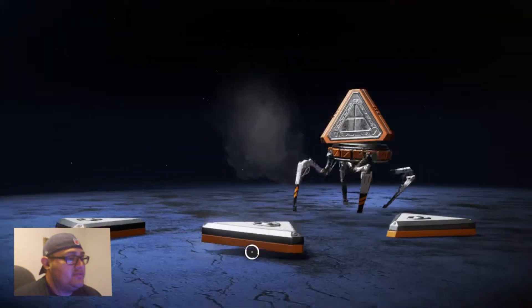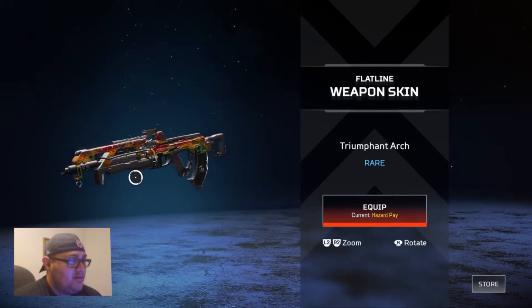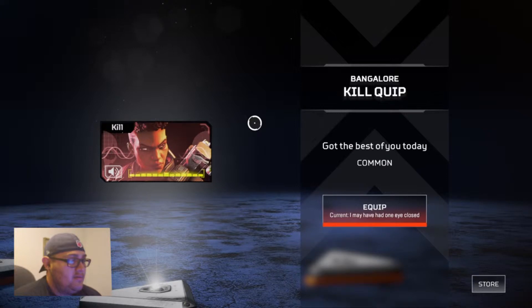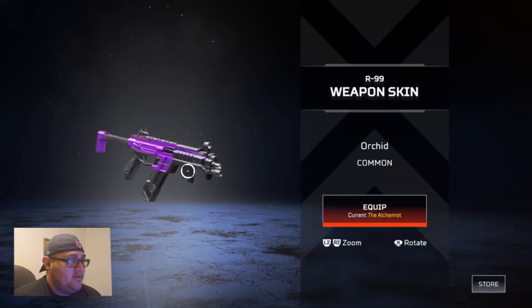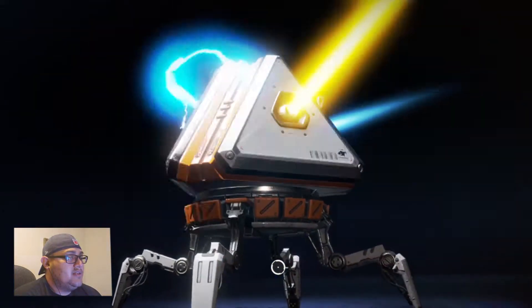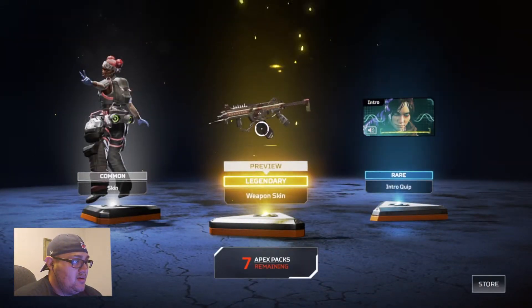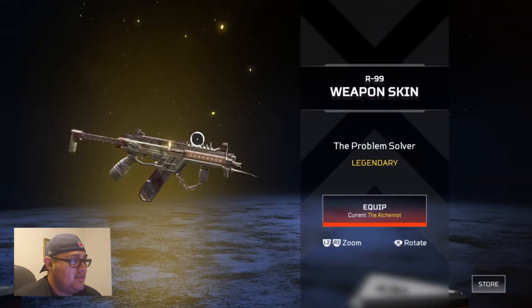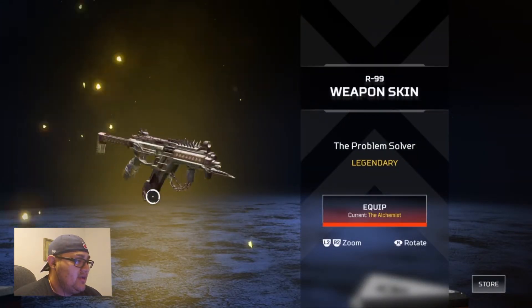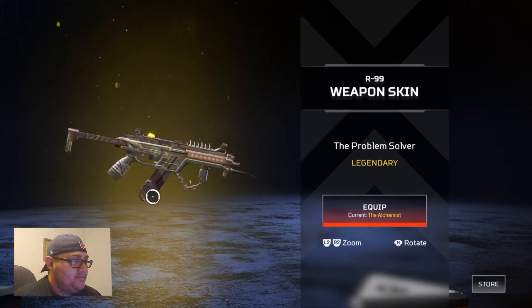Legendary — we got the Flatline Triumphant Arc! I got the best of you today. Come on, legendary — there we go, there we go! R99 — this is my second legendary for this gun. I actually have one that's pretty much the same, it's just a different color scheme — which is the Alchemist. I'll show you guys after.